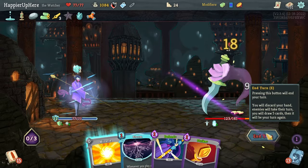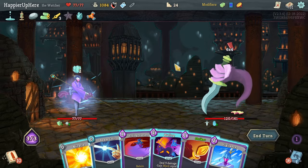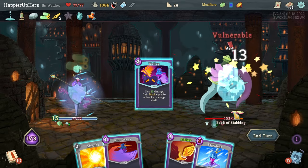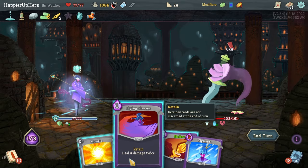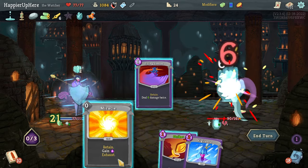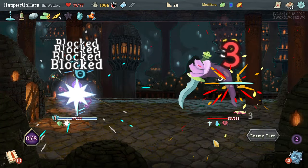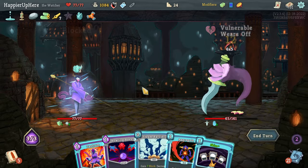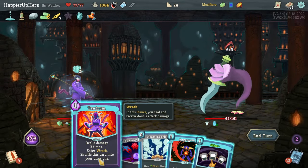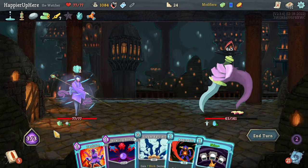Defend one, Defend two — that's 20 — then two Strikes. 24 incoming — there's Wallop. Beam Cell, Wallop — that's 17, 19. Another four so 23. Instead of Vigilance I can do Flying Sleeves, Miracle, and Strike. In three attacks I'll have double damage. There's Aggregate — that's very useless. I don't have another attack so I can't deal double damage. Can I defend against 30? I don't think so.